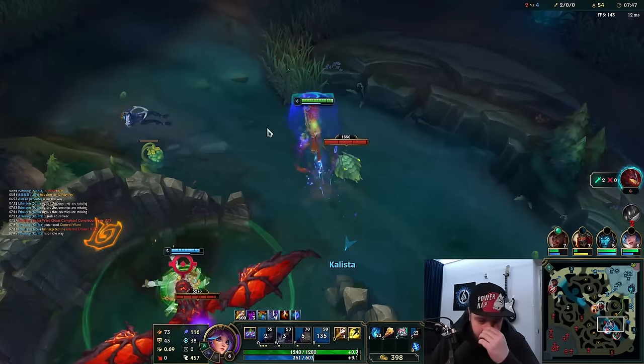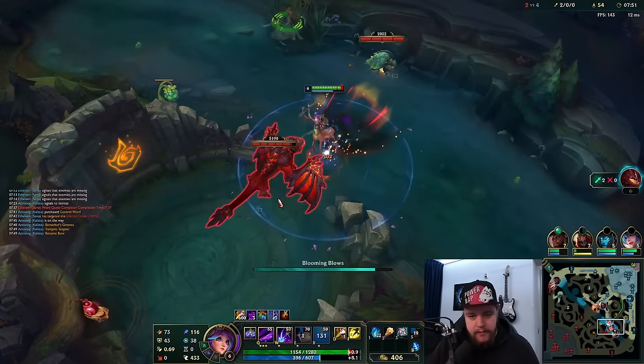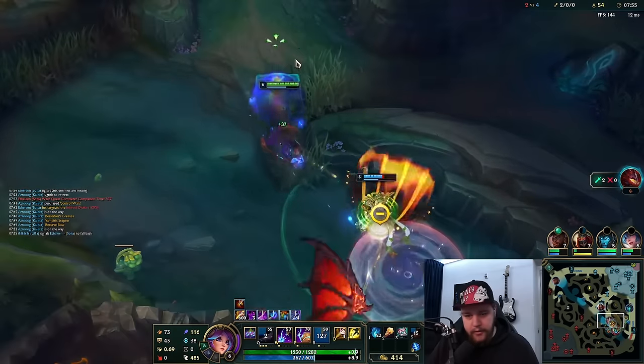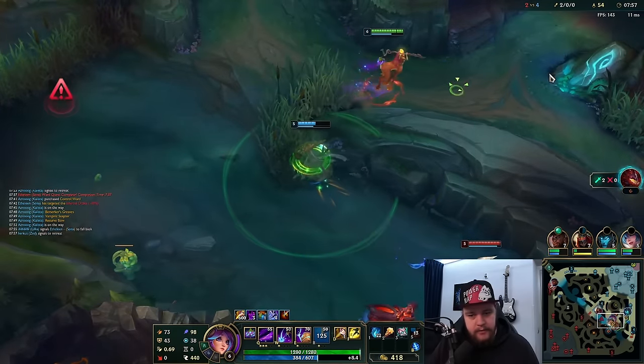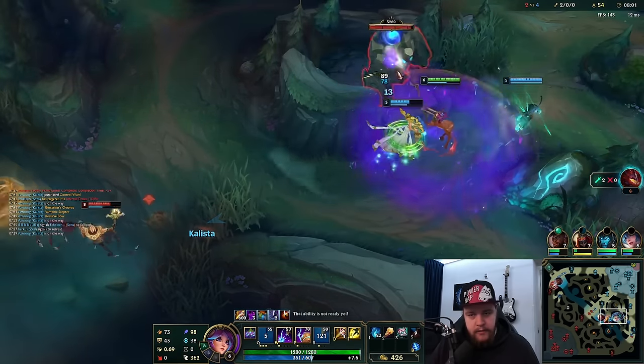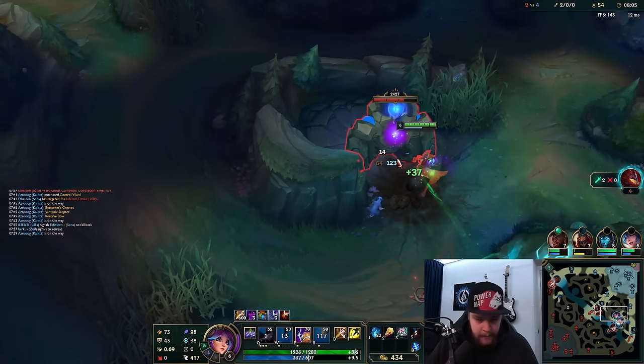Now this is very, very scary. My Sona is also trolling a little bit by hitting that control ward right there. This is not good — Kalista is not here, so we can't do this. I'm just going to do blue buff, it's fine. This is a situation where you have to defend your camps and react to the enemy bot lane sticking around.